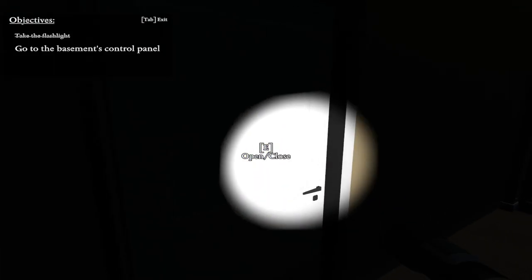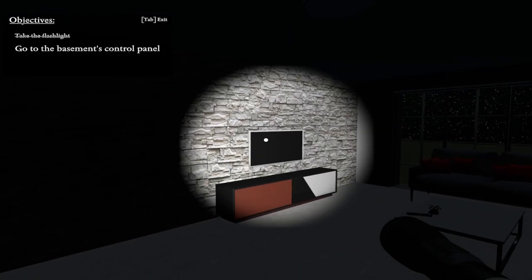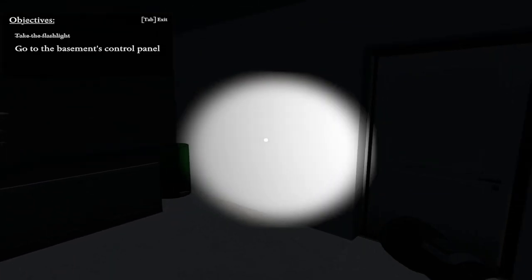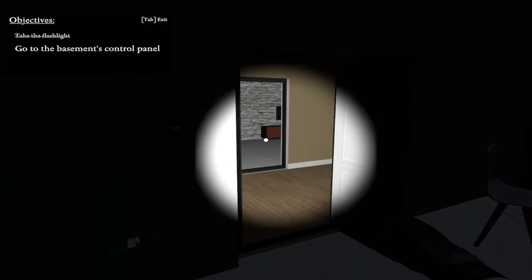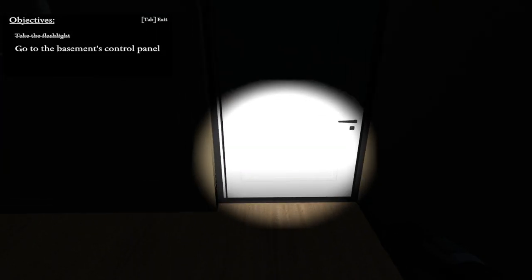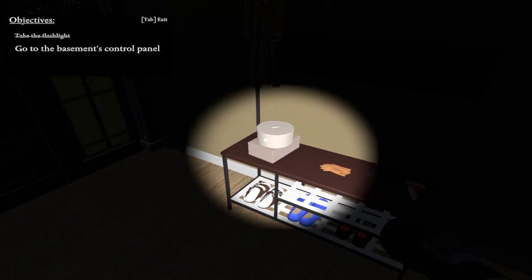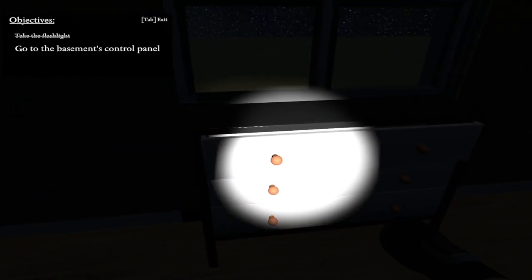Go to the basement control panel. I thought this was going to be a garage and it's a living room. That was weird. Why is this house the weirdest layout I've ever seen? A closet. I've never felt lost in a house before. I need a key? What is this weird-ass European house? Is there a key here?